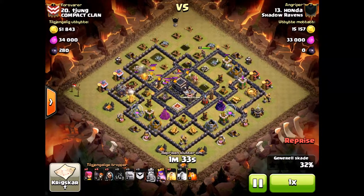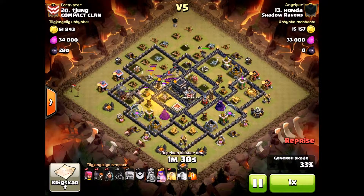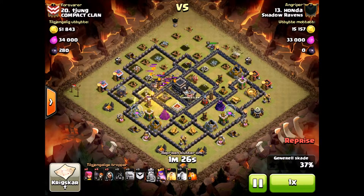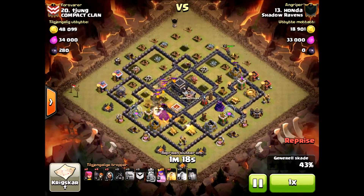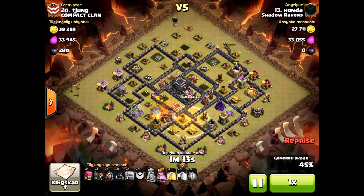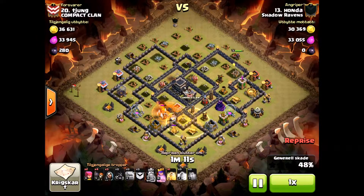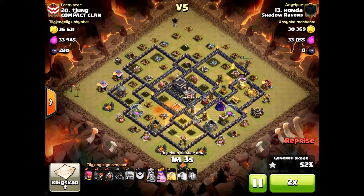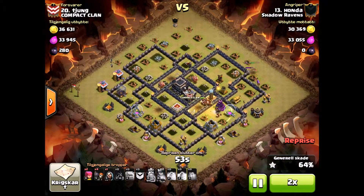Hunter's going to then deploy his Hogs on the back side of the base. Heal as needed - still have some of those pups up, and now they've drawn the attention. There goes the bomb, and there goes the poison spell. If that mortar would have hit those Hogs it would have been game over, but Honda is confident, and that poison spell walks those hounds right through the poison.